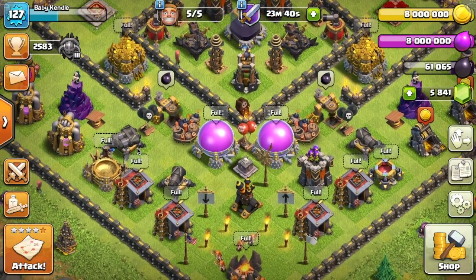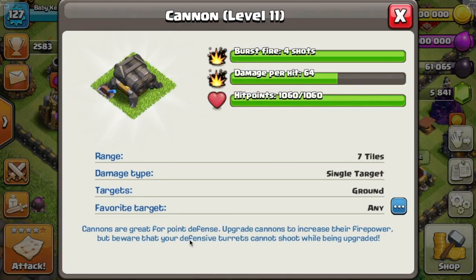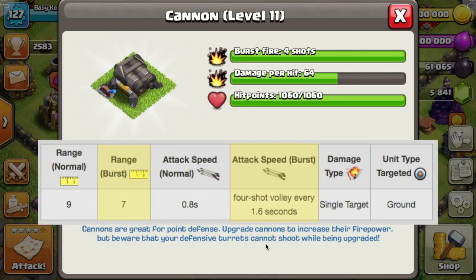I already have the double cannon here so I can show you guys an example. Let's go to the info on this thing. So this is the double cannon — it has a burst fire of four shots and each hit does 64 damage. So four times 64 is 256 damage for every four shots that it does. It shoots every one to two seconds or so — I'll put the exact information on the screen.